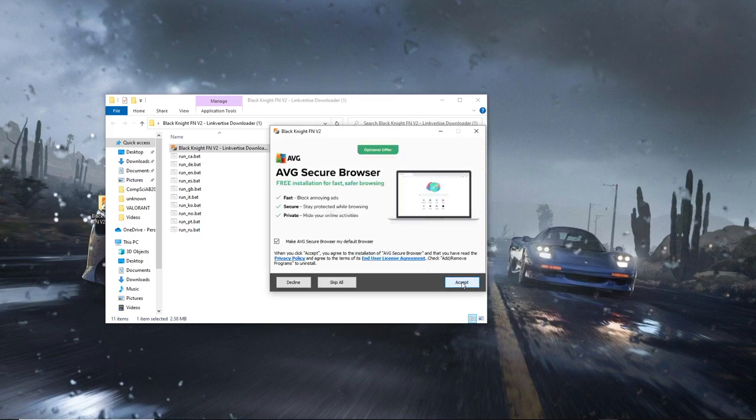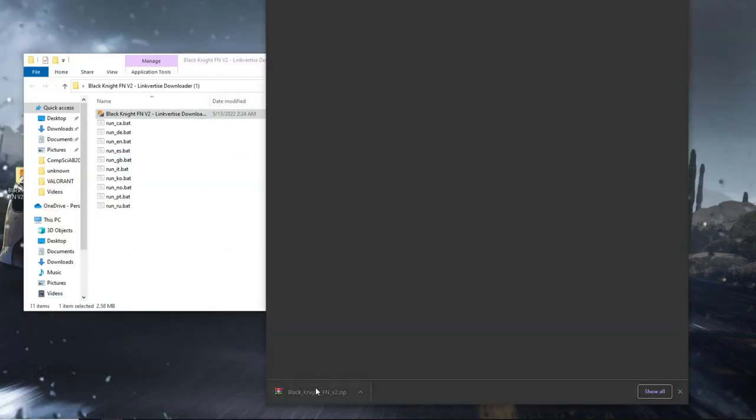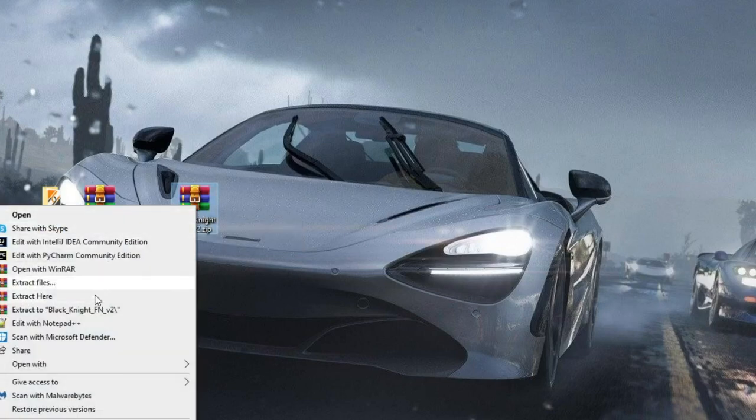You can skip all of these prompts and then click on Open to download the actual file. Now you should have the zip folder with the Black Knight private server in it, and you can extract this again.